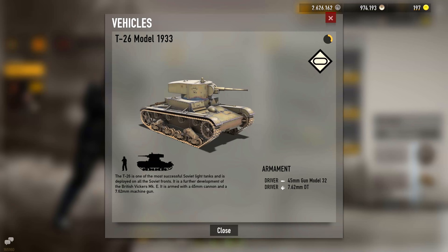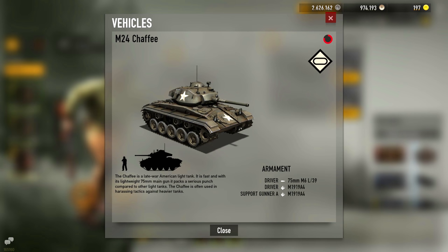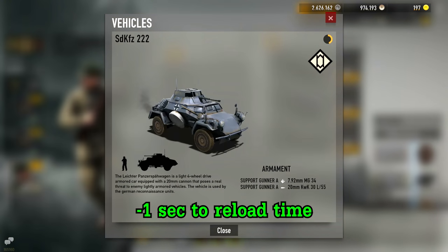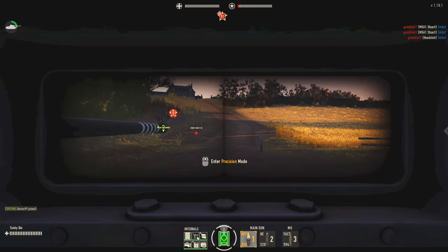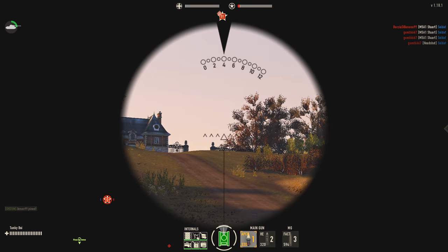They decreased the size of the fuel components for the T-26 and Panzer IIc to prevent one-shot kills, and the ammunition components from large to medium for the Chaffee for the same reason. Also, the reload time for the KV-86, Sdkfz 222, Panzer IIc and Panzer IIL got reduced by one second, and they changed the reloading sound effects for these tanks to match the new reload speeds.